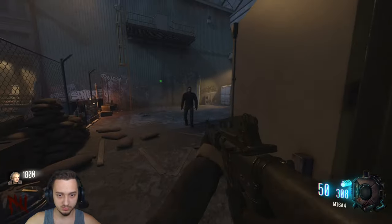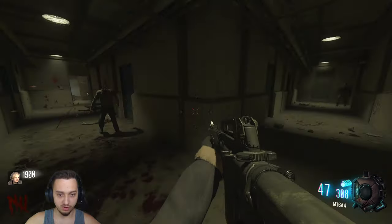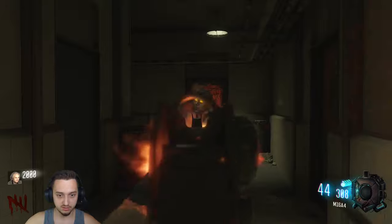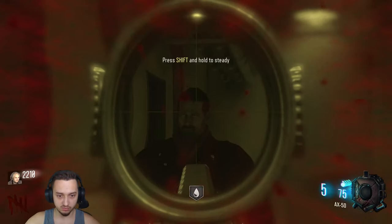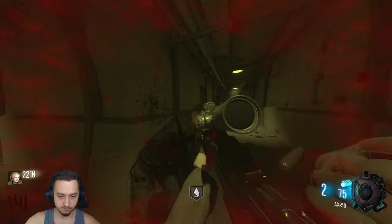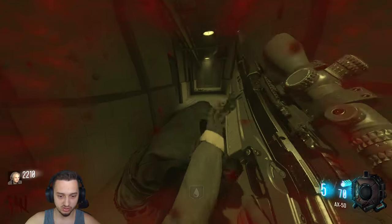Look who it is boys — Negan! He's here with his bat Lucille. So the cool thing is he'll just kind of wander around for now, but once we damage him enough he'll actually start sprinting at us — then he becomes a little bit of a menace. Let's see if we can snipe him a few times. The zombie blood is weird too because he still comes after you, he just can't hit you.